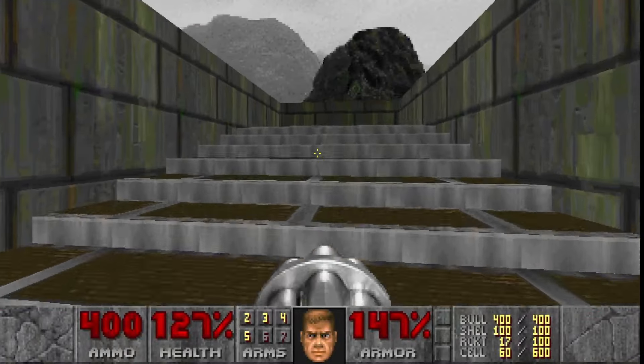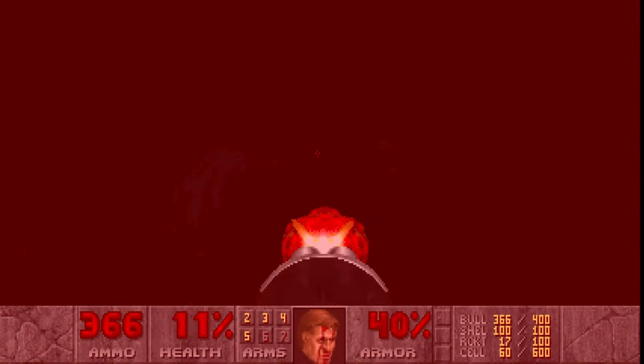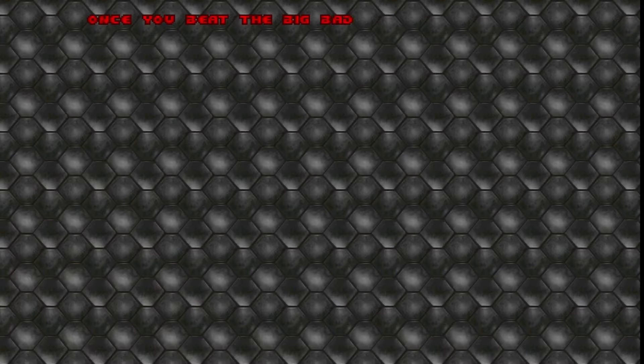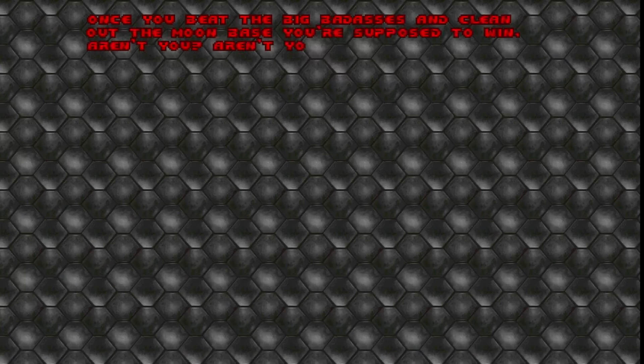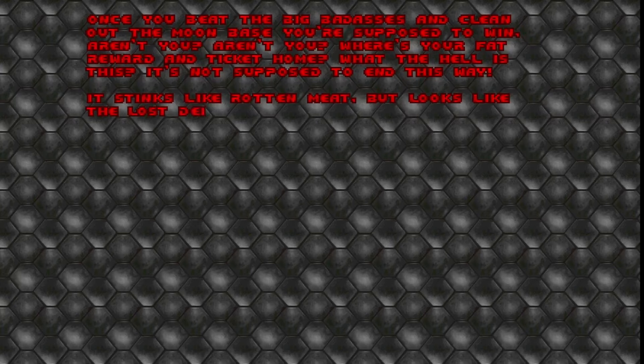At the top of these stairs is a teleporter to the end. Coming out the other side, I'm torn to shreds by demons, and when I die the mission ends. Once you beat the big badasses and clear out the moon base, you're supposed to win, aren't you? It stinks like rotten meat but looks like the lost Deimos base. Looks like you're stuck on the shores of hell — the only way out is through.